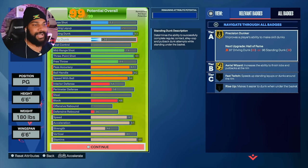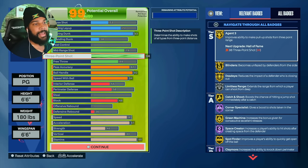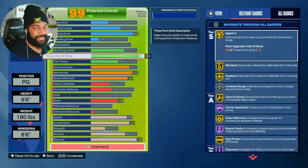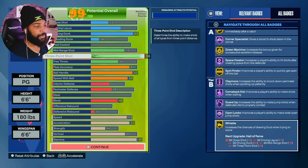I did not want a standing dunk because I get standing dunks without even having enough. Here's where I kept the same stat from my last 6'6" build: that 94 three-pointer — necessary. I love to fade. 94 three-point shot — you get all the badges you need. Hall of Fame open looks, you don't need anything else.